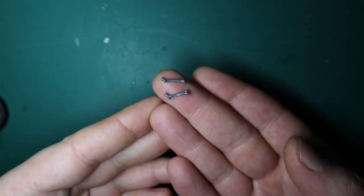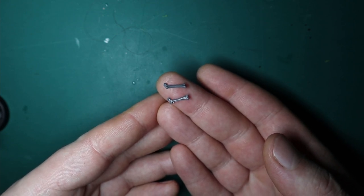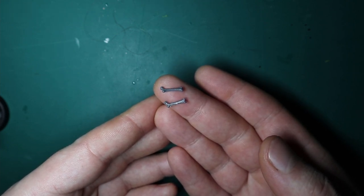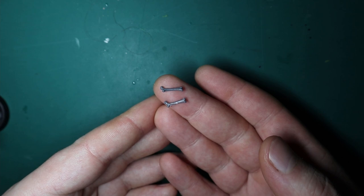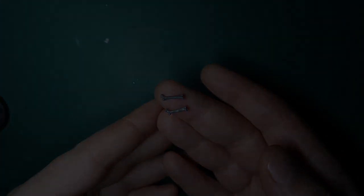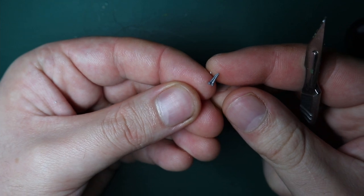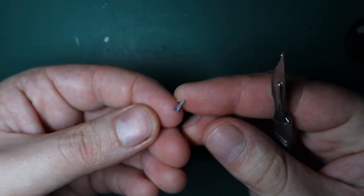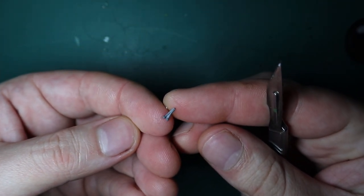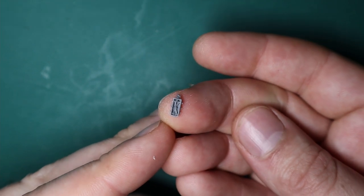I thought the model was slightly top-heavy so I wanted to add some bones to the leg. I got some little bone pieces from the Flesh Eater Courts Ghouls kit, but they were too big on their own, so I tried cutting them in half — but as you can see it just didn't look right. So I scrapped that entire idea; definitely don't do that.